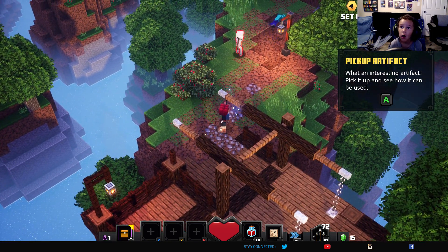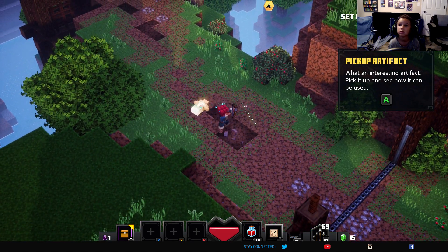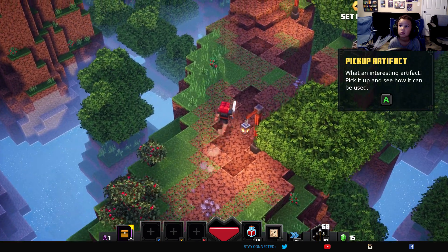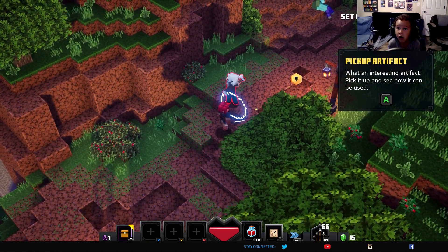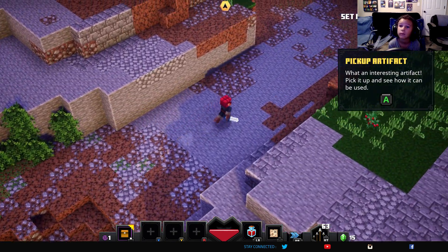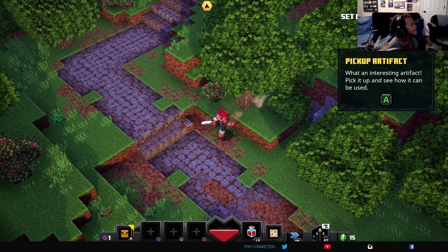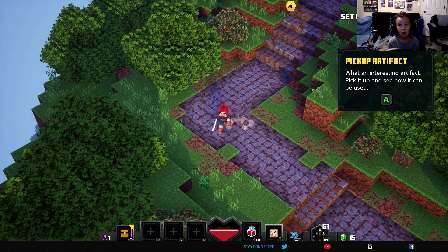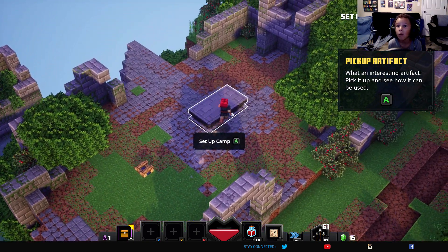New objective: Shoot the Skeleton Guard. Health remaining 80. New objective: Set up camp outside town. Health remaining 85 out of 100. Health remaining 64 out of 100. Health remaining 55 out of 100. Health remaining — press A to set up camp.